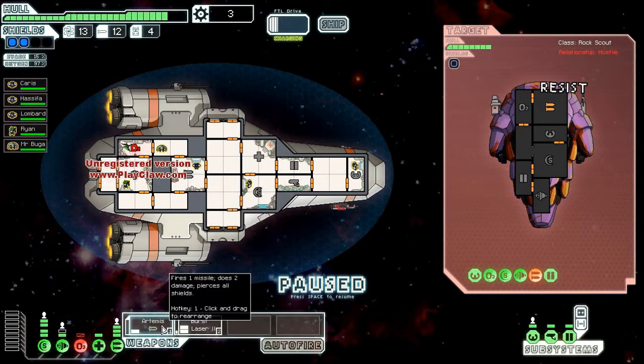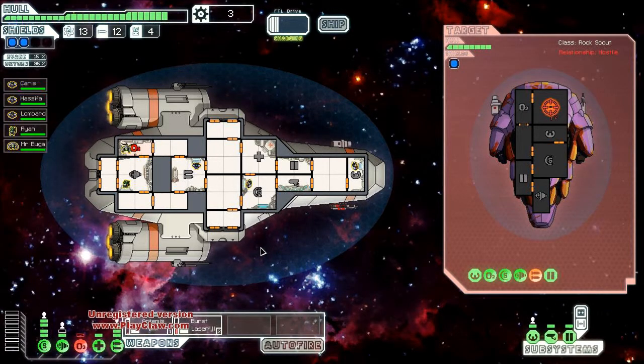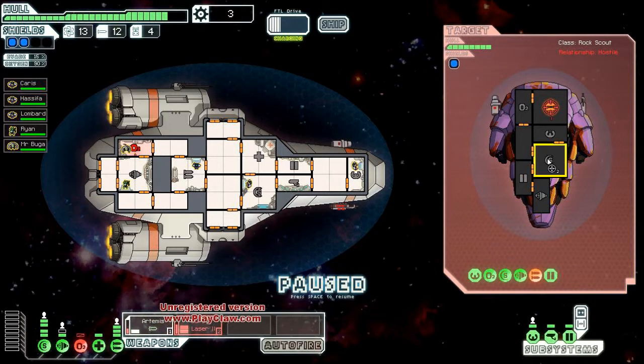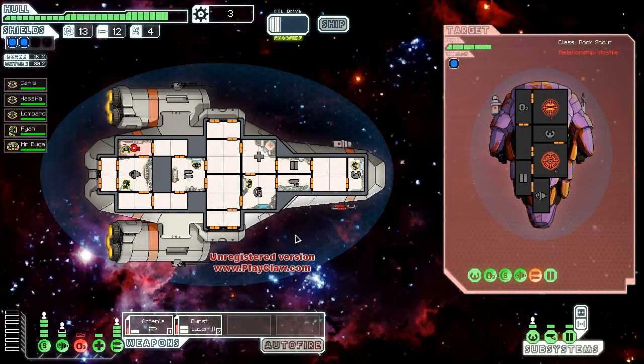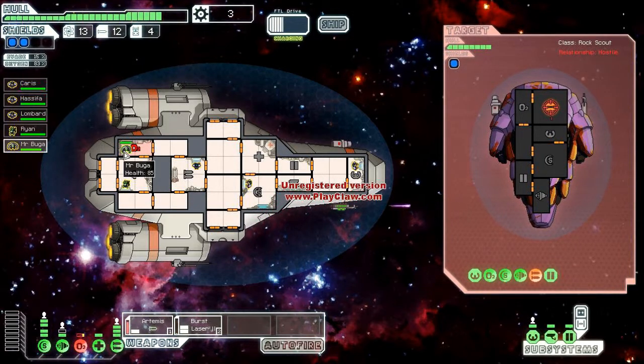Since we have it, let's put that on weapons too, and take that. After the Artemis fires — yeah, that's better. Did they shoot at us? They sure did. Mr. Bugger's got it — he's a tough guy. Is that gonna get their weapons? Get their weapons, get their weapons. Okay good.